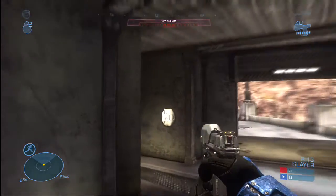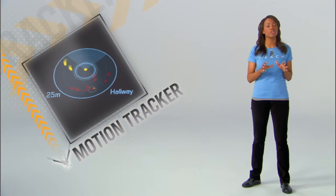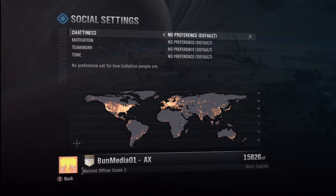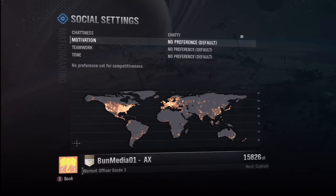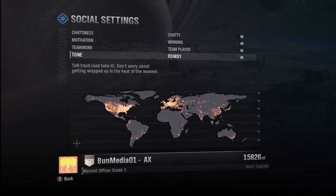The shields still recharge, but health packs are back, so find them to heal all wounds. And keep one eye on your motion tracker because it's been upgraded. When it comes to matchmaking, you've got a lot of new options — team up with players based on language, connection, or play style. If you want to talk a little trash, find team players, or keep it civilized, you can set it up.